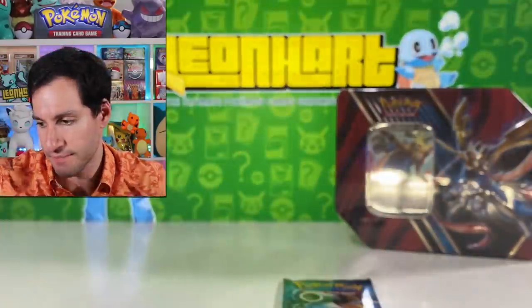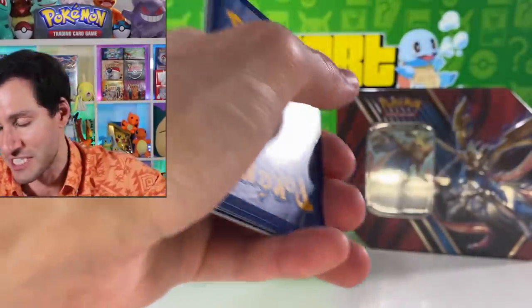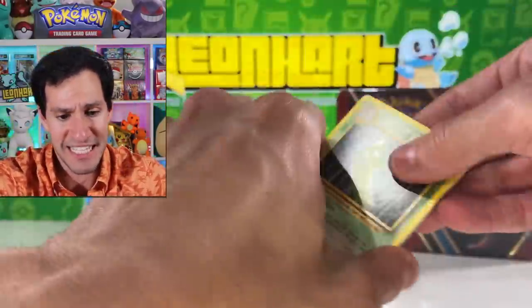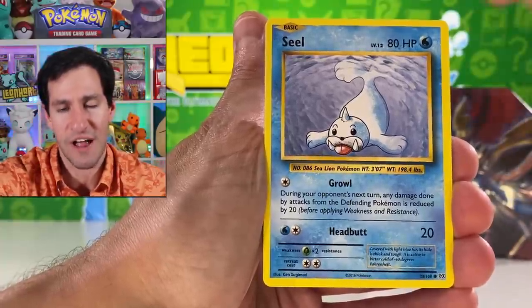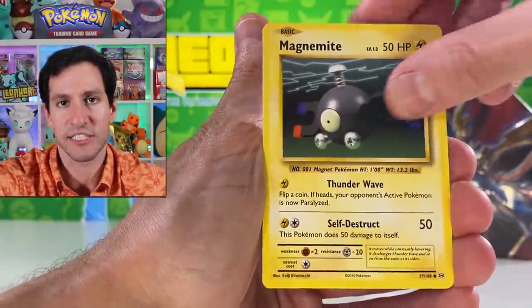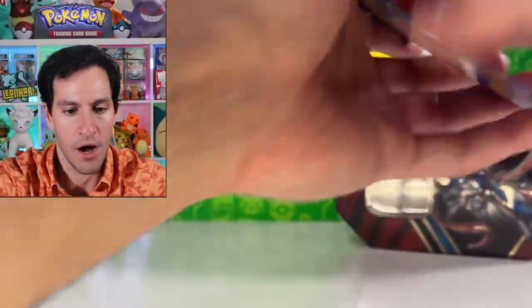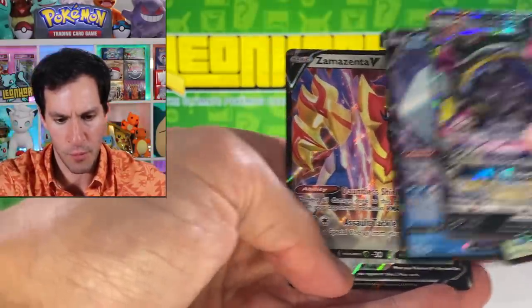Overall the pulls have been decent — we have been pulling ultra rares. Now we're getting into Evolutions. Any Charizard card you pull from Evolutions is actually worth decent money right now — reverses go for around $20, holographic Charizard around $30. We didn't pull it. After the first ten packs, the Zamazenta tin had lots of goodies, and there's the main promo Zamazenta V black star promo card.